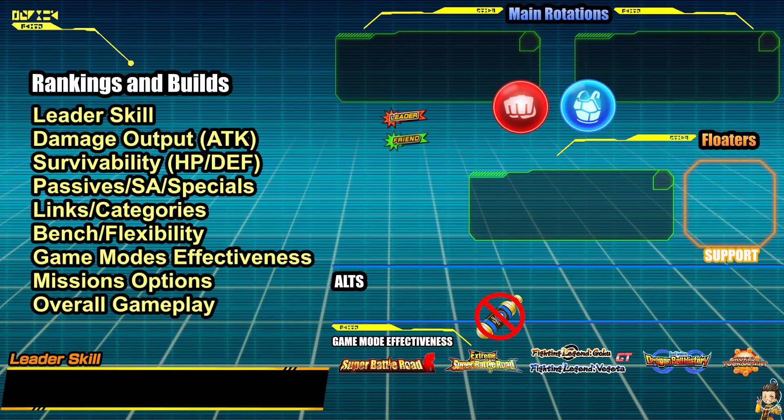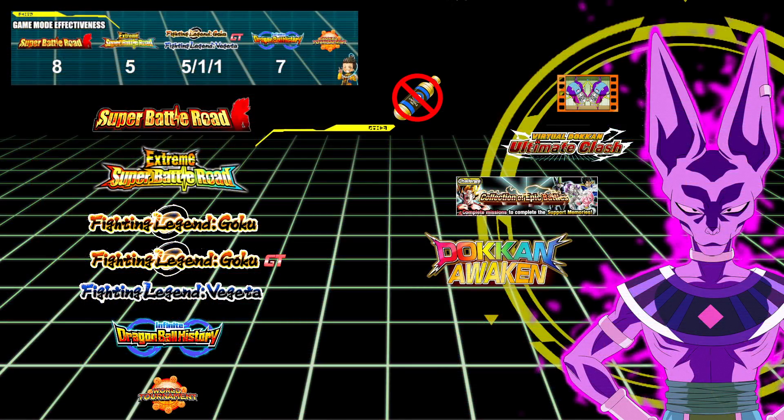A lot of people ask about game mode effectiveness and what the numbers on the bottom of the screen mean. When you see something like 8-5-5-1-1-7, it means the team can complete super battle road on eight different categories — both 'and' categories and class/type advantages — and extreme super battle road on five categories. Those numbers represent those events.